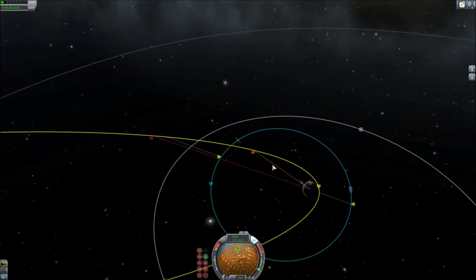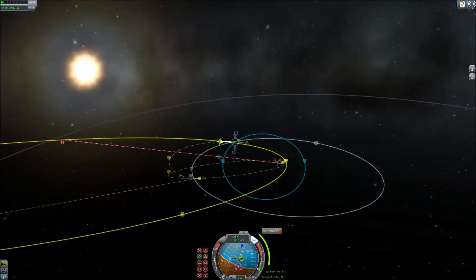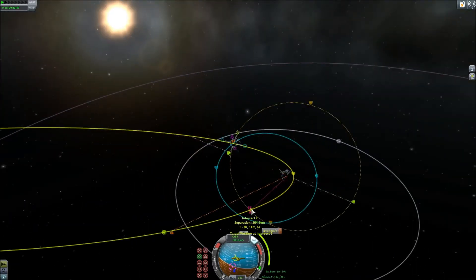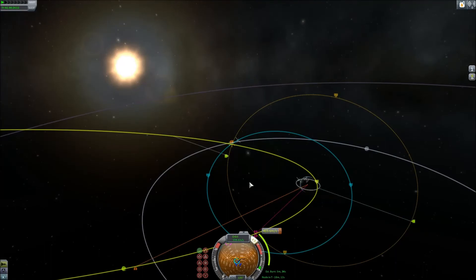This is just like rendezvous with a station, but harder, because the asteroid is not on a nice trajectory at all. The final mission goal was to move the periapsis up to about 600,000 meters, which is a safe range, and bring the apoapsis down. You won't see me moving the apoapsis in this video because it took a while and there wasn't much to watch, but I did do that afterwards.